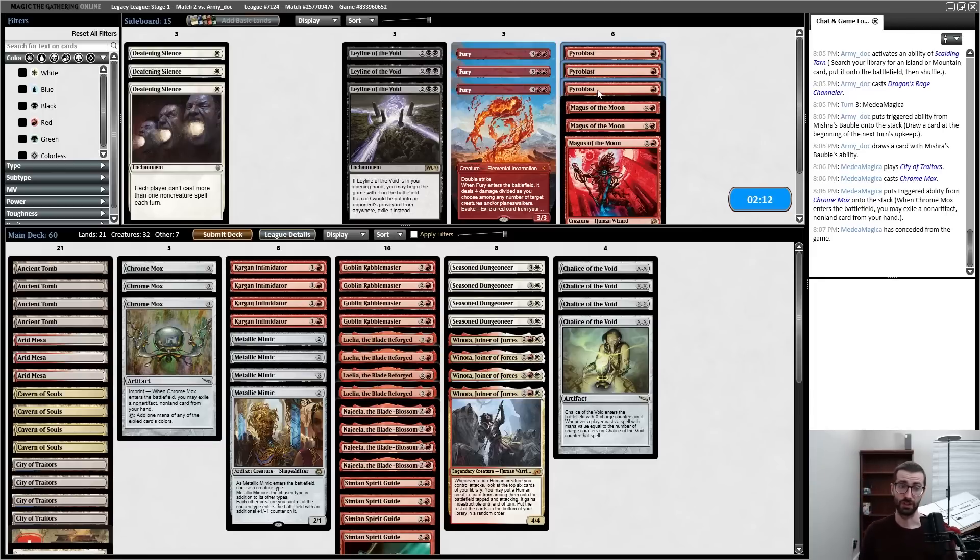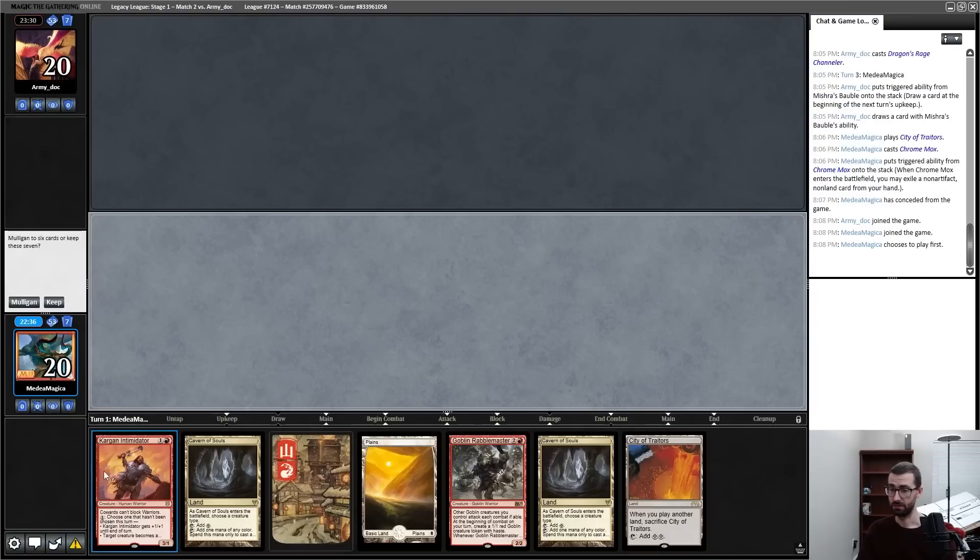Pyroblast doesn't hit all their non-Dragon Rage Channeler threats. The Moon is sick off Winota, but if I get to the point where I have resolving Winota triggers I'm probably just good anyway. I can Ley Line but then there's my graveyard to grow Tarmogoyfs anyway. I'm very unsure what I want to do — it may be that on the play I just run back the main deck, and on the draw I become more reactive.